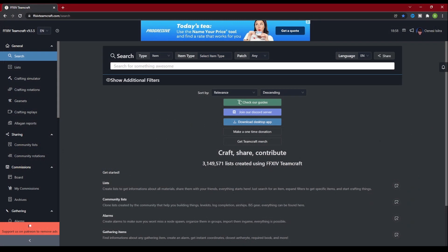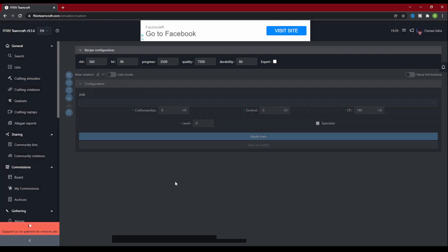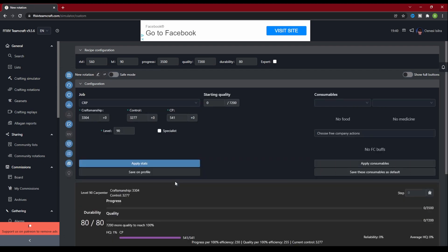To get to the Crafting Simulator, go to the menu bar on the left side of the screen under the General tab. When you click on this, it gives you a choice between searching for a recipe or making a custom rotation. Selecting custom rotation does not populate a recipe for you to craft, but instead brings up a recipe configuration box. This lets you edit the recipe level, the level required to craft, the required progress and quality, and the durability. It also allows you to select whether the craft is an expert recipe.